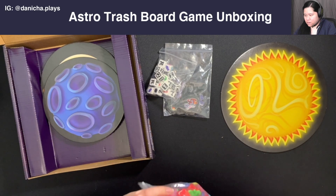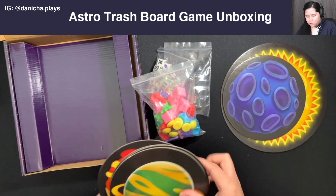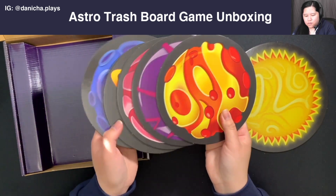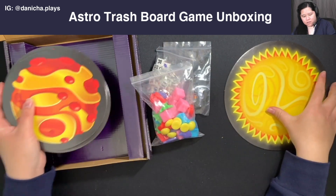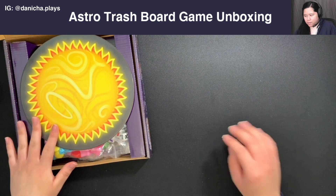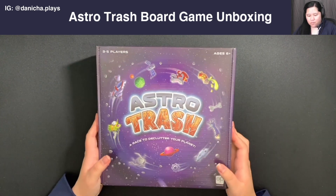Then we have the player mats — we've got five of them. One, two, three, four, five — very colorful. These are the planet player mats, that's what they call them. Very simple components that just lay on top, and then the instructions go right on top as well.